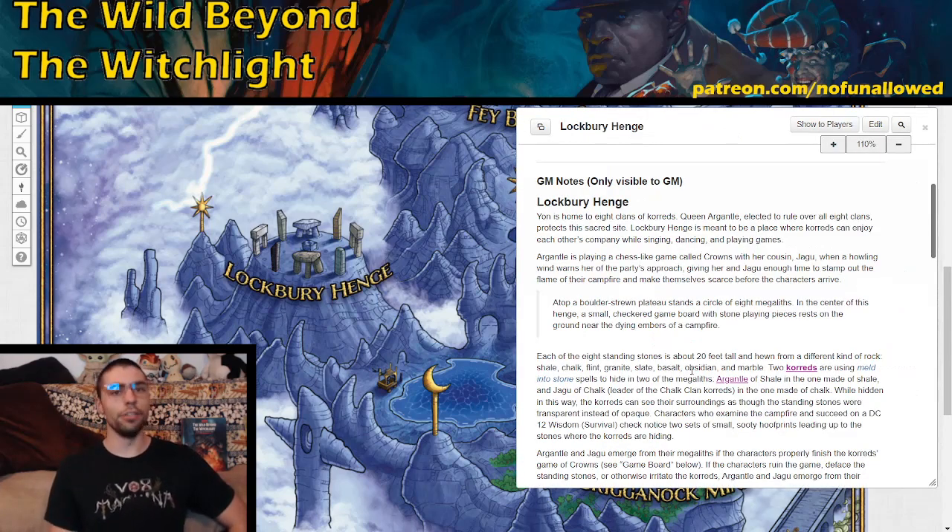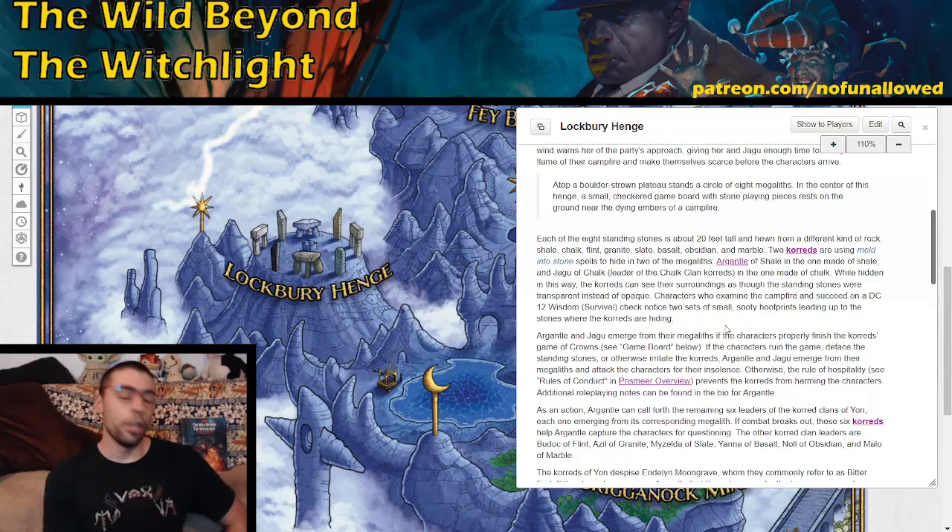The first location is the Lockberry Henge, the meeting place of eight Chord Clans. This is not the home of all those Chord Clans, just a meeting place, which suggests the Chords are spread out everywhere and this is just where they all convene. When your players arrive at this Stonehenge-looking area for the first time, they'll see a chess game that was clearly interrupted, with dying embers at a campfire indicating recent activity. A survival check DC 12 reveals small footprints leading to the stones.